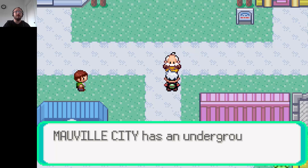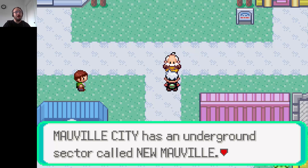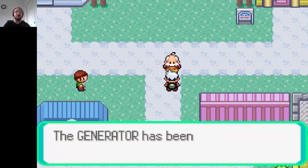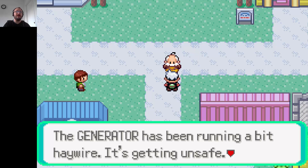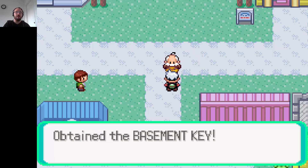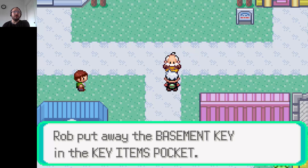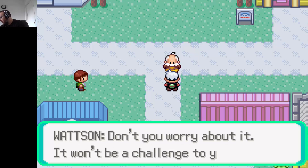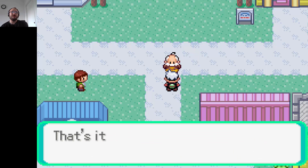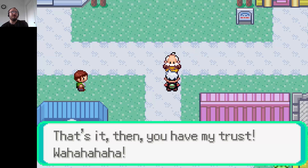I need a favor. Mauville City has an underground sector called New Mauville. I'd like you to go there and switch off the generator — the generator has been running a bit haywire and it's getting unsafe. Here, this is the key to get into New Mauville — it's the basement key. Go south, surf, and New Mauville is just a surf away from Route 110.